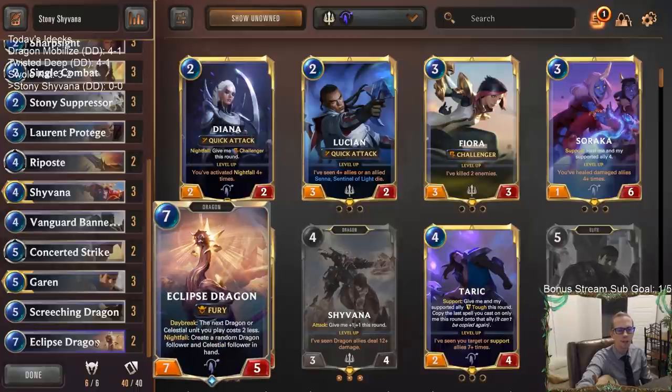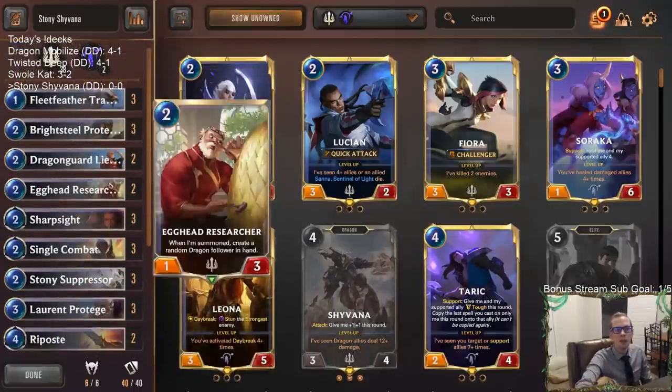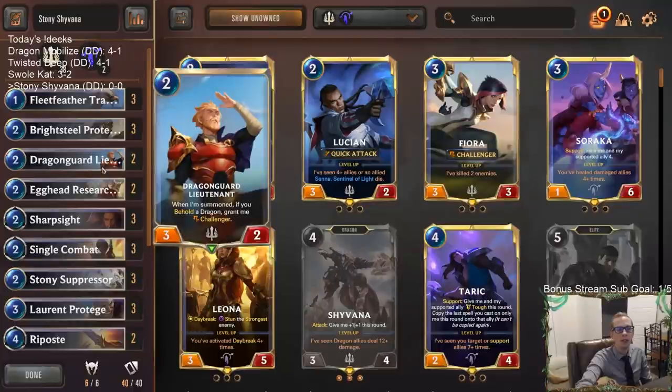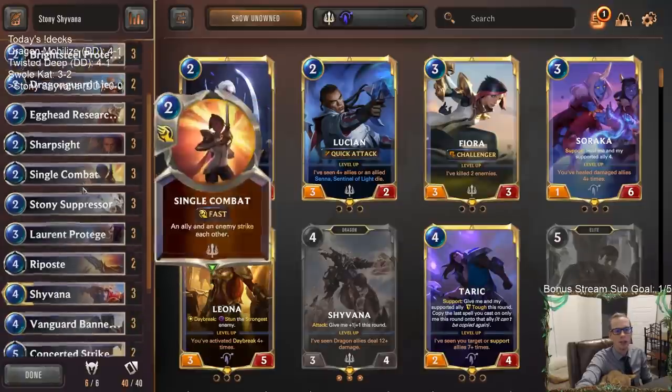Eclipse Dragon is our only Targon card. It's a really good quality dragon with both the Daybreak and Nightfall — especially the Nightfall. The Daybreak works great when you're going up to Aurelion Sol, which we aren't doing, so the Nightfall will get us extra card advantage. We also have two Dragon Guard Lieutenants as a two-mana 3/2 Challenger, and two Egghead Researchers that can summon random dragon followers.